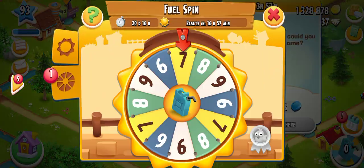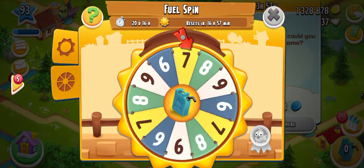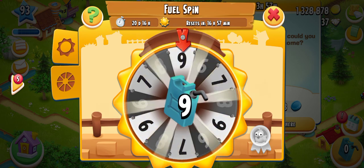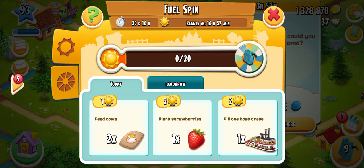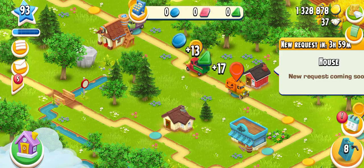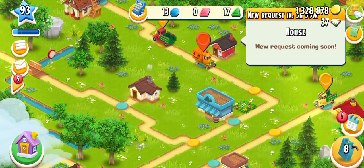Here we have a fuel spin available. Let's spin it — hoping for nine fuels. We got nine fuels, wow, that's cool! Now we will drive our truck and we have one cat pie served.